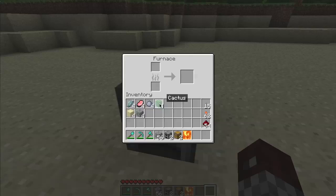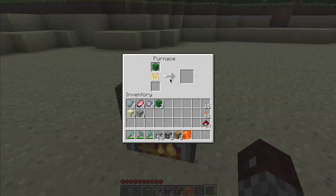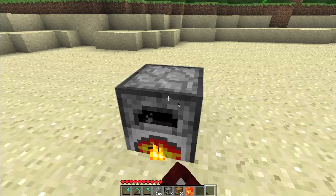Let's put a cactus in there and turn it on, and watch that cactus cook and get out cactus green dye. And there we go. Punch again, turn it off.